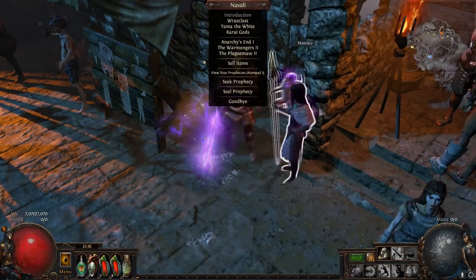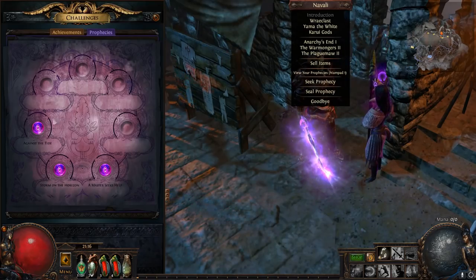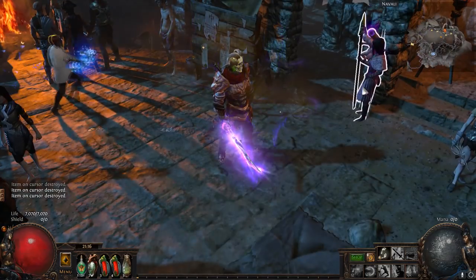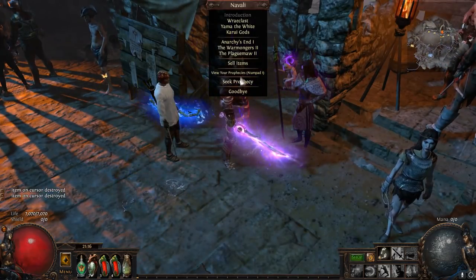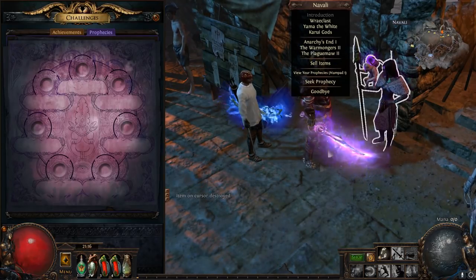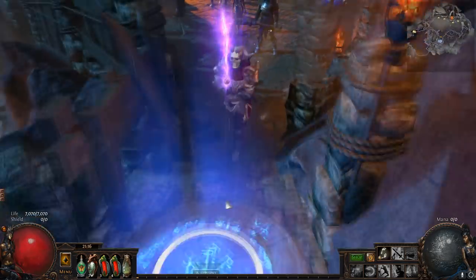Prophecies are doled out by Navali. You can view your prophecy menu, and most times it'll be just fully blank. So you find Navali in Act 1, The Climb, you kill the goat and then you have her. You can invite her to your hideout, and she automatically goes to your hideout.